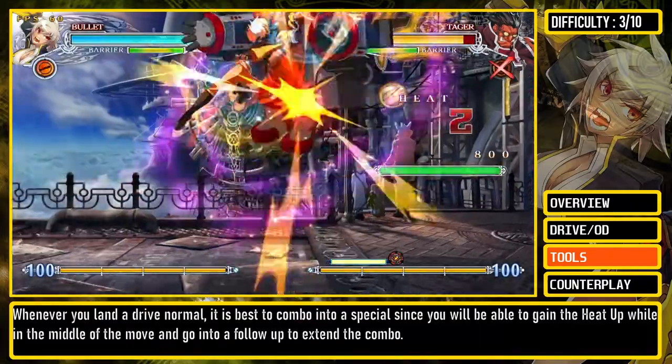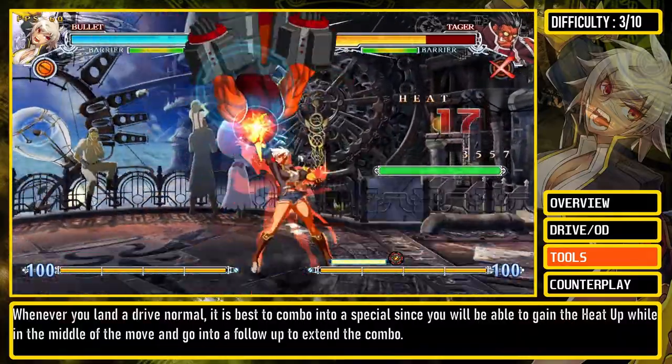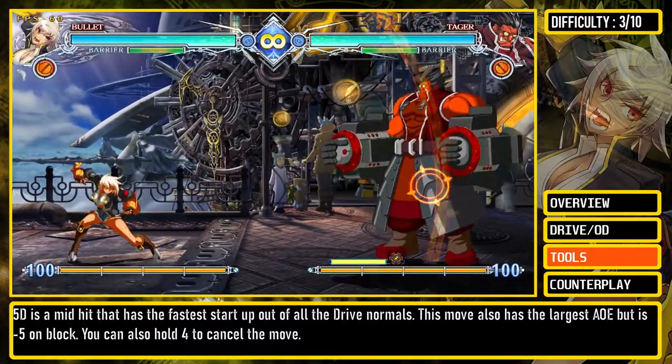Whenever you land a drive normal, it is best to combo into a special since you will be able to gain heat-up while in the middle of the move and go into a follow-up to extend the combo. 5D is a mid-hit that has the fastest start-up out of all the drive normals. This move also has the largest AoE, but is minus 5 on block.